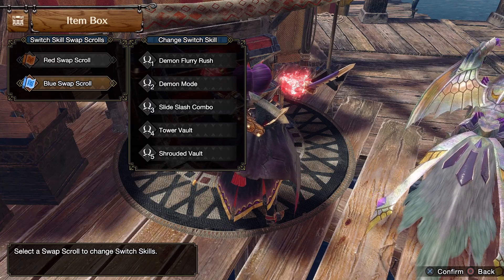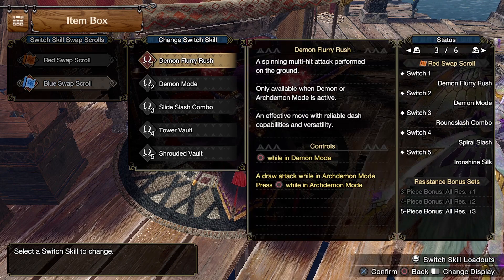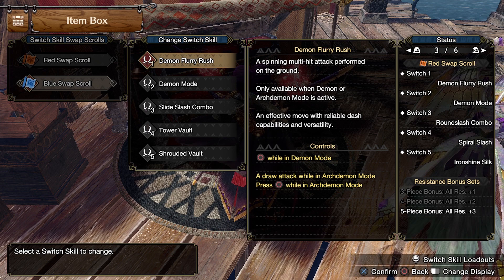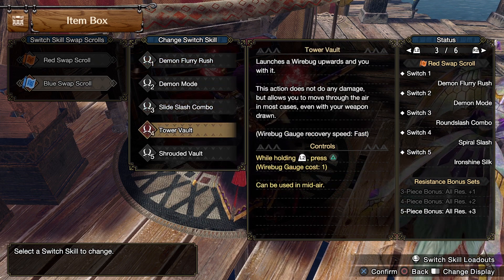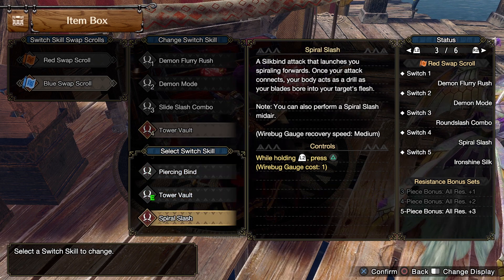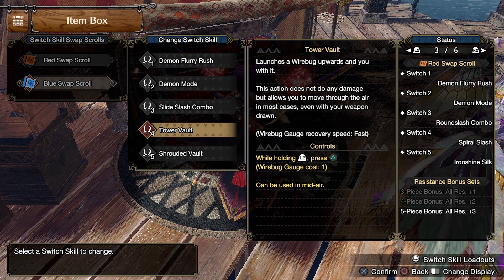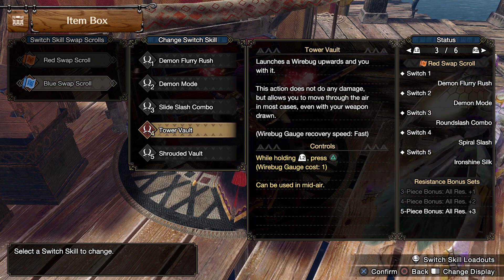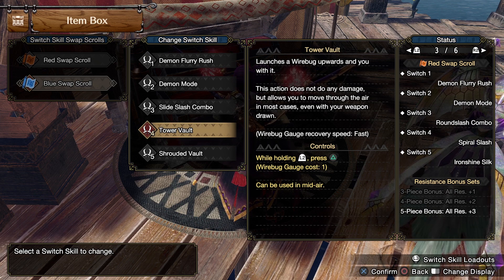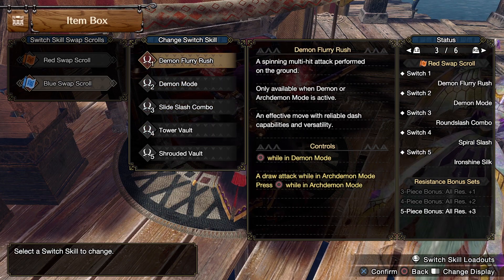Now for switch skills — I didn't think these were going to be important, but they actually affect the build quite a bit. Demon Flurry Rush is just better at breaking down spirit bird bushes, so it's overall more efficient than Demon Flight. You're not going to be shooting through the air anyway. Tower Vault is also going to be quite important. It's honestly something I put on just to fill a slot since we're not doing damage, but tower vault's wirebug recovery is actually quite fast, and it'll allow you to jump up on a ledge without putting your weapon away — it comes in clutch a lot more than I expected. Tower Vault and Demon Flurry Rush are definitely the ones you want; otherwise your switch skills don't matter at all.